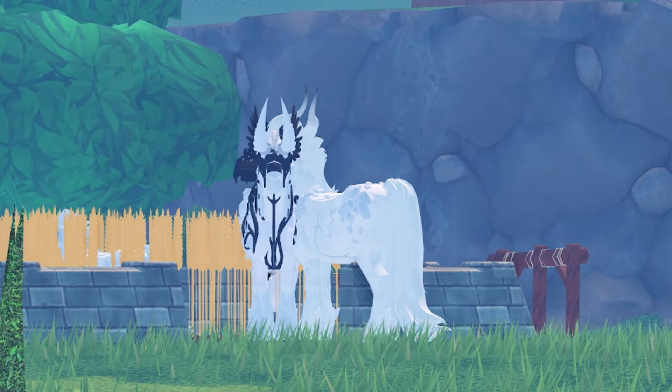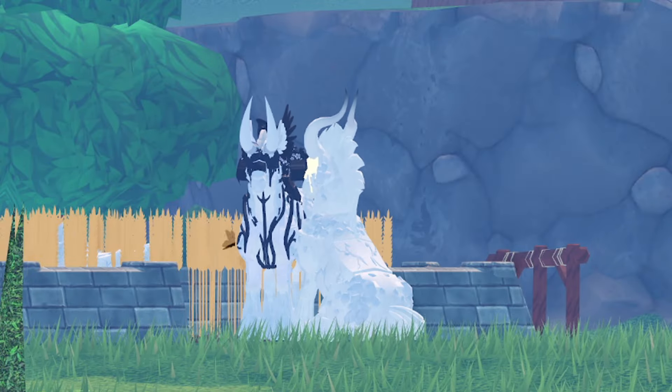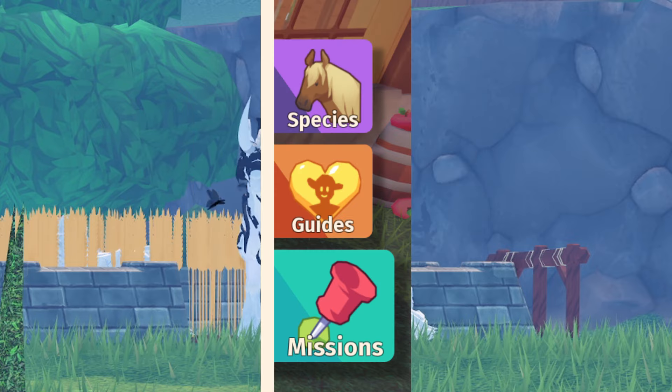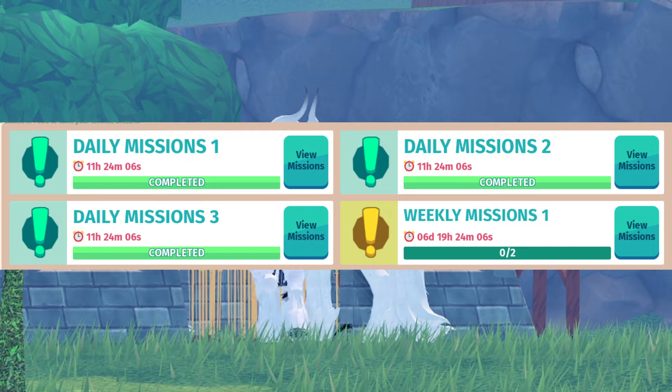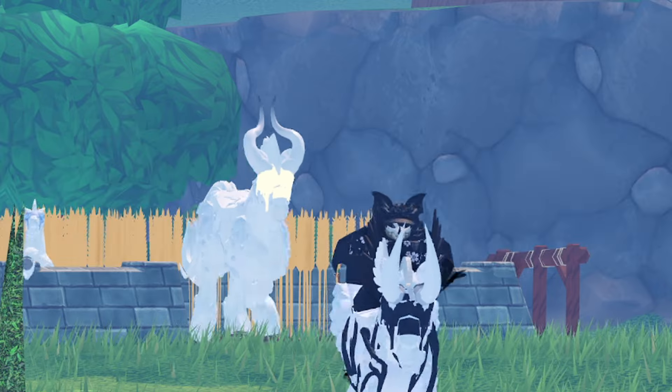Daily missions — this one is pretty simple. All you got to do is open up your journal, go to daily missions, and complete your daily missions. You need to complete one, two, and three fully and claim the rewards.